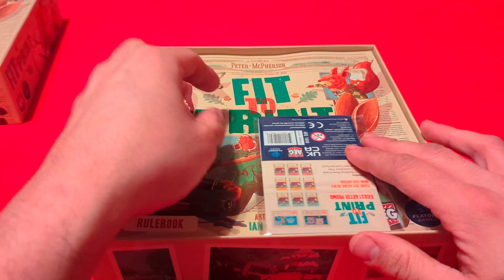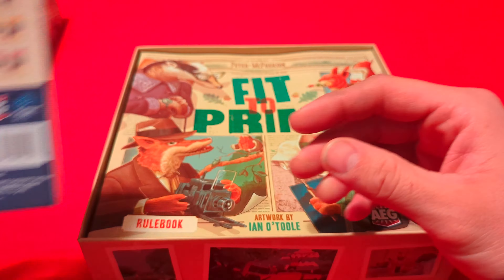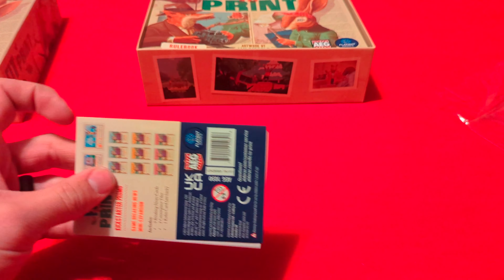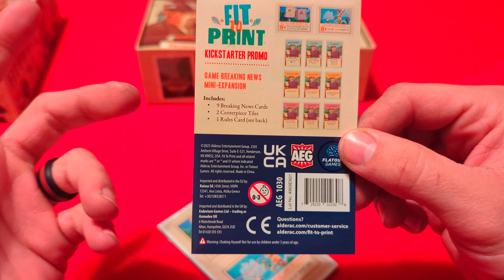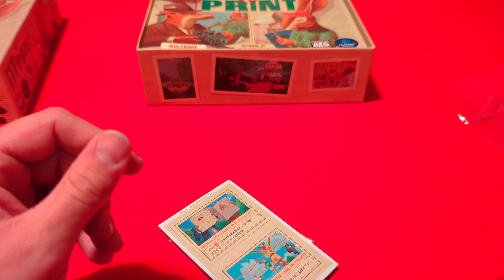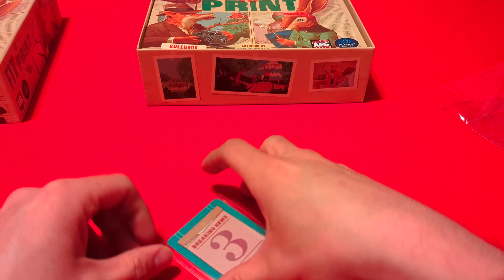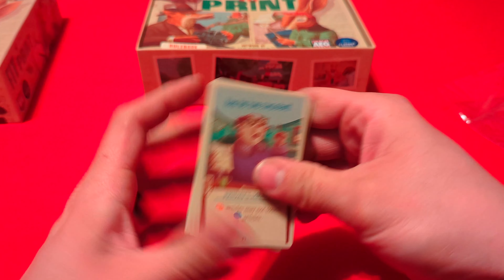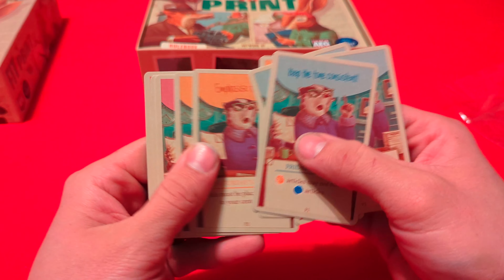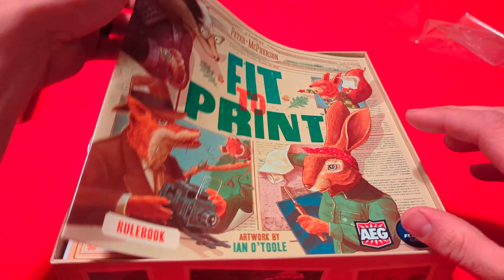This is the Kickstarter edition, so there is a mini expansion — the Kickstarter promo Breaking News mini expansion. It includes rules for the mini expansion, a couple of double-sided tiles, which is pretty cool, and some cards. We'll set this off to the side and get into the main box.